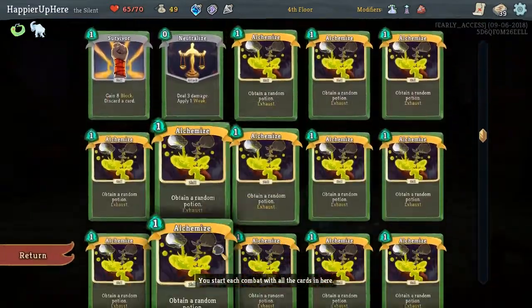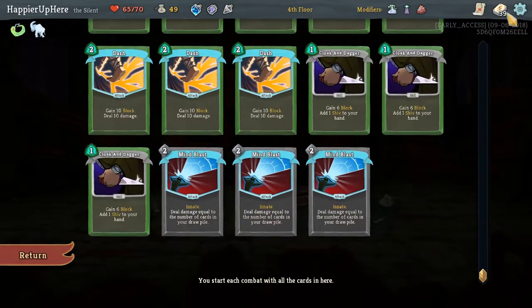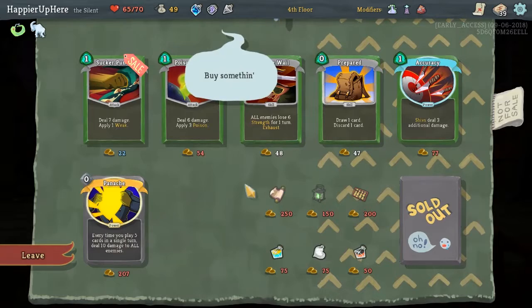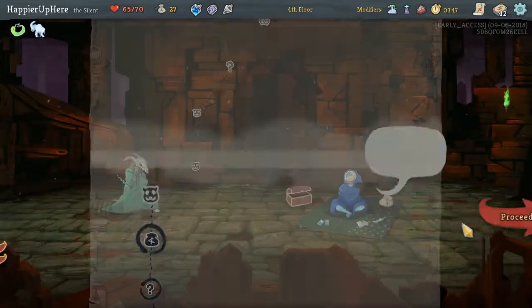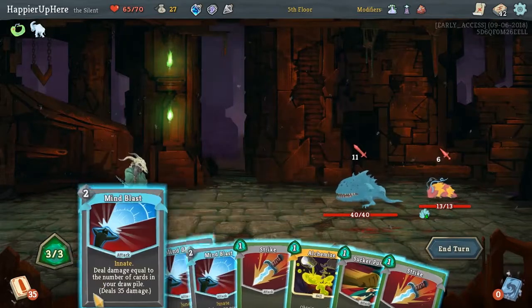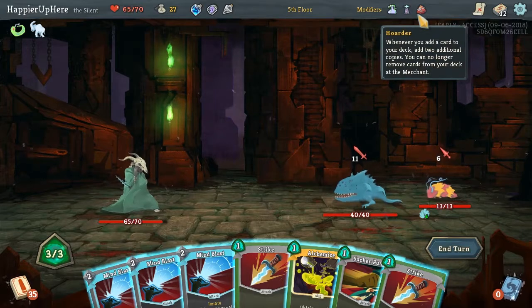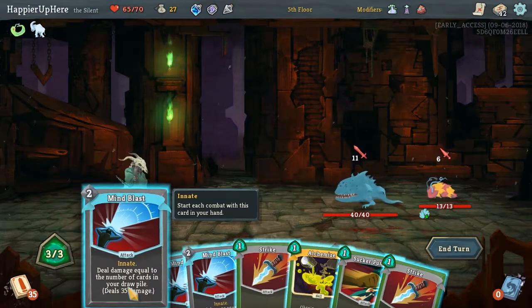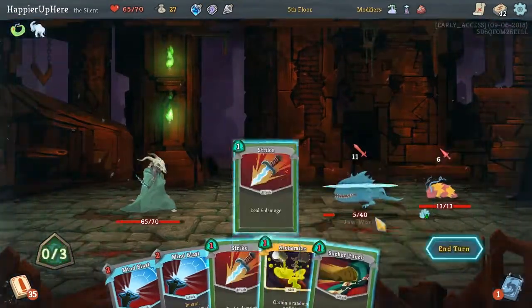Mind Blast — definitely Mind Blast. It's 2 Energy, upgraded to 1 Energy, and with 8 cards that will deal 32 damage. In the opening turn that's really powerful. Actually we're pretty much done here — I'm just gonna pick up as many cards as we can. We should also pick up Curses. The only disadvantage is that we can only kill one guy on the first turn because this costs 2 Energy. So we can kill the Frontliner.